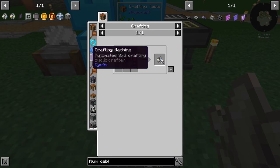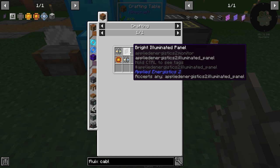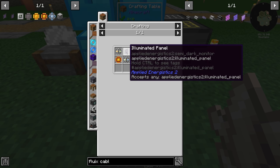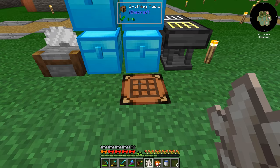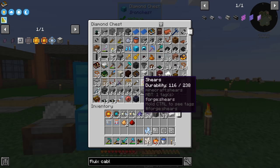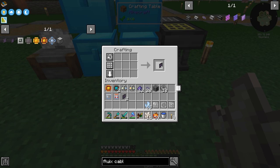I need the Fluix dust on me — let's grab that. We're going to make one of each, which gives you two. A formation and an annihilation core. The ME terminal requires the illuminated panel — three quartz glass, redstone, glowstone, and iron. That's pretty easy stuff. There's the quartz glass in here. There's the illuminated panel, and there's our ME terminal! We have the terminal and the cables. We have not made the ME drive yet — let's see if we can do that. That's a machine casing.